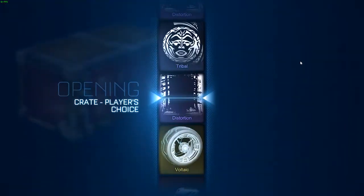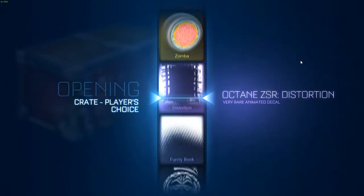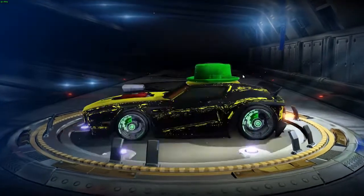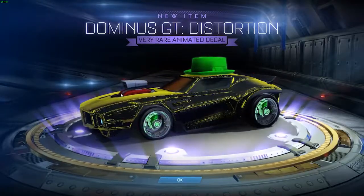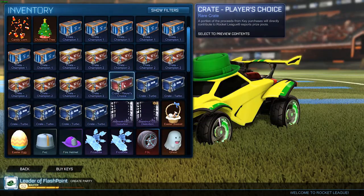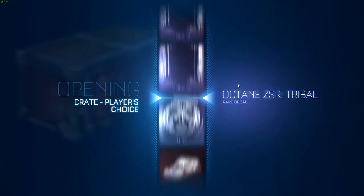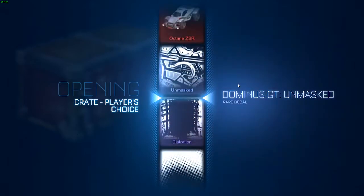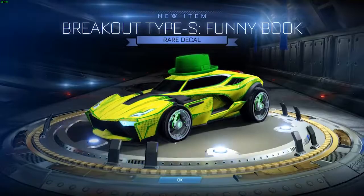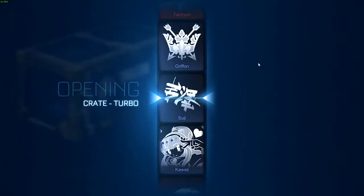Okay, players choice crates — I haven't opened a lot of these, so I don't have to. Could get a painted skin. Oh, for the Dominus GT — it's worth like one key. Okay, here we go. Oh funny, we got this last time, didn't we? Yeah, not a painted one.